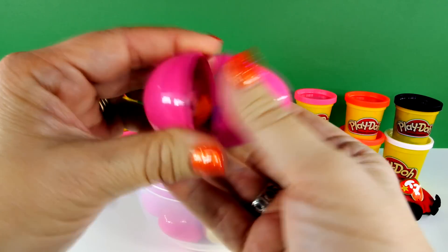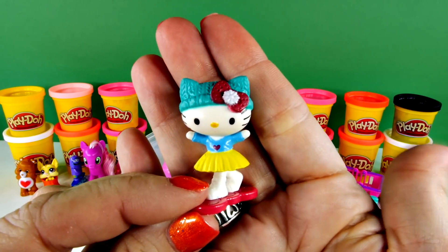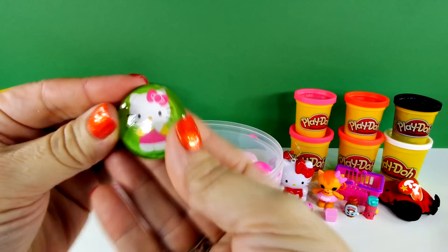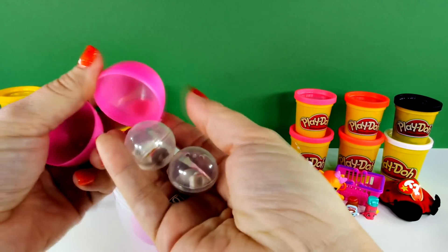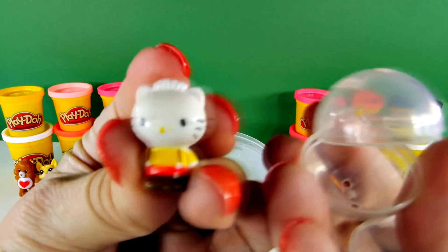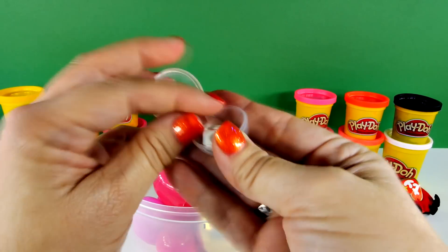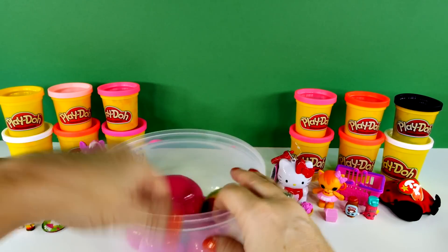Let's open another pink egg. Hello Kitty — look at her and her cute little hat. Next, let's pick one of these. It's a Hello Kitty magnet — I can use that on my refrigerator. It has two little itty bitty squinkies in them. This looks like a little tiny Hello Kitty, and this one looks like a boy — maybe Hello Kitty's friend Daniel? And what's in this one? That's Hello Kitty, and she has cherries on her head. She could ride in that wagon too.